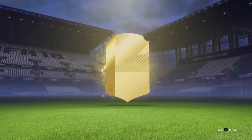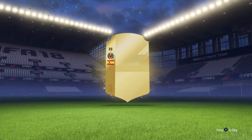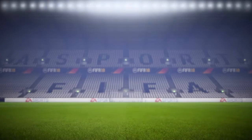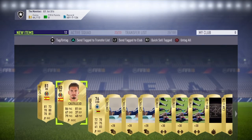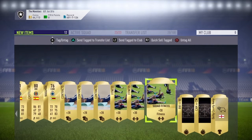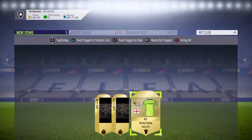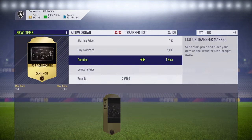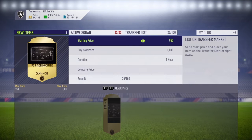Now we have a rare gold pack. Okay, rare player, Spanish right back - Mario Gaspar, 81 rated, not bad at all. Another filler in there, so let's put them in there. You can get rid of that and put these up real quick - okay, 1.5k, I'll take that all day.